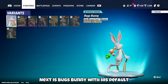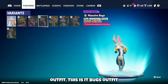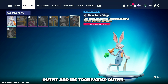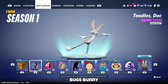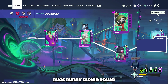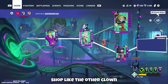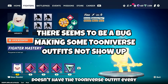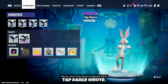Next is Bugs Bunny with his default outfit, Brenhilda Bugs, Hollywood Bugs, Maestro Bugs, This Is It Bugs, Toon Squad 96, Toon Squad New, Tooniverse, and Matrix Code Bugs. His Toodles Doc emote is listed. There's also a Bugs Bunny Clown Squad skin only shown in Rift mode — you currently can't get this, though I'm assuming it'll be in the shop like the other Clown Squad skins. And his default emote and tap dance emote.